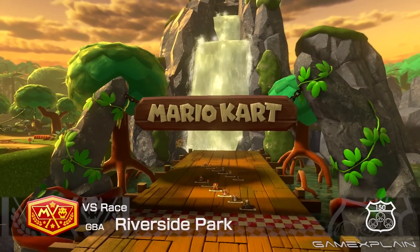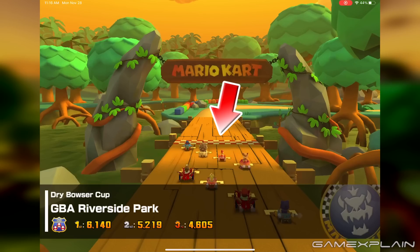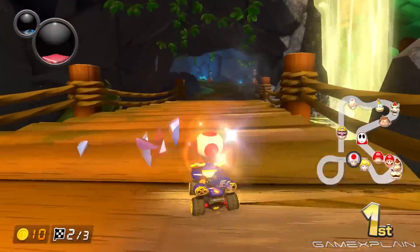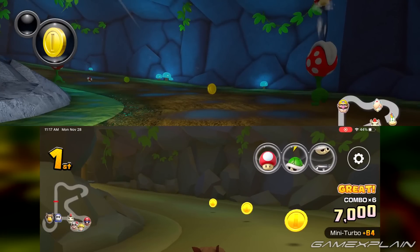Let's take a look at the starting line, which went from having black and white checks to red and white in Tour, adorning it with two vine-wrapped rock formations holding up a wooden sign. The classic logo displayed here was painted from an orange gradient to flat white now. The mud pit now has traffic cones surrounding it. Spelunking in the misty cave, headlights turn on, but bioluminescent mushrooms now help to illuminate the walls too.